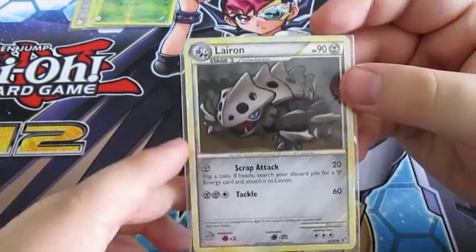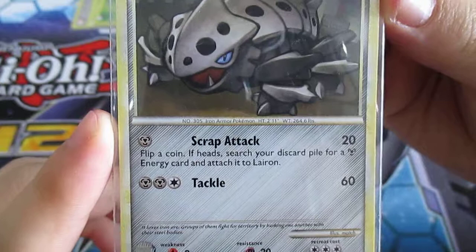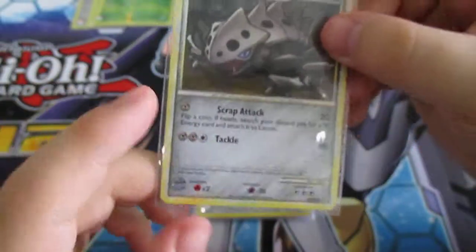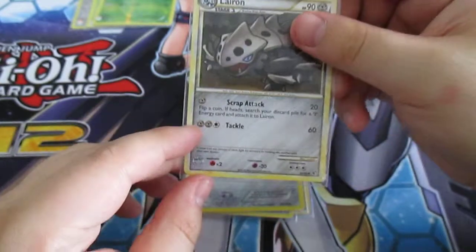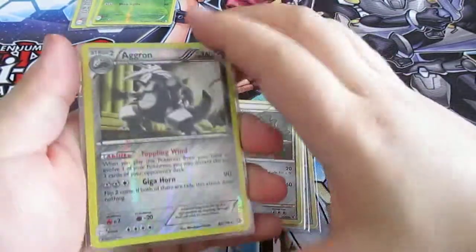I also use this other Lairon — Scrap Attack for 20, flip a coin, and if heads search your discard pile for steel energy and attach it to Lairon. This one is really good if you're building up towards your Aggron. It also has Tackle for 3 energy dealing 60 damage. Then for the final evolution, Aggron, I have two different ones.